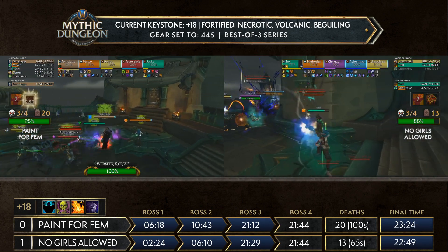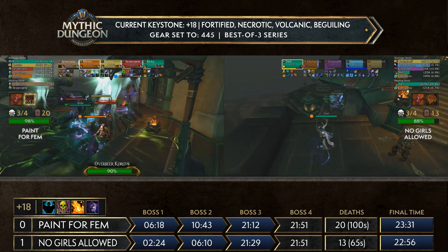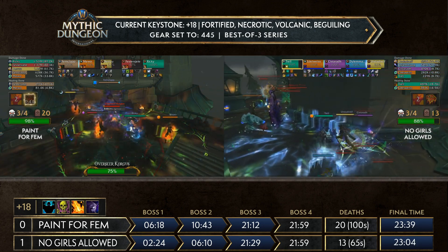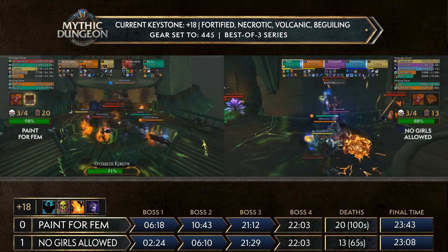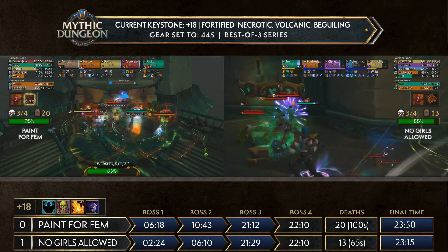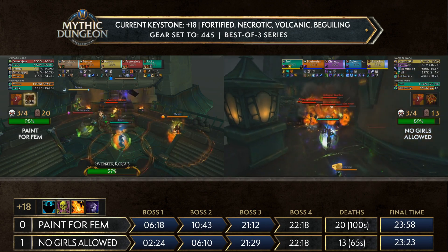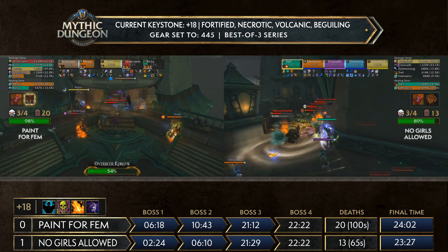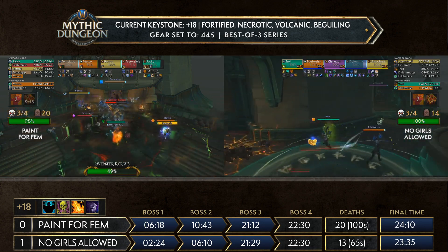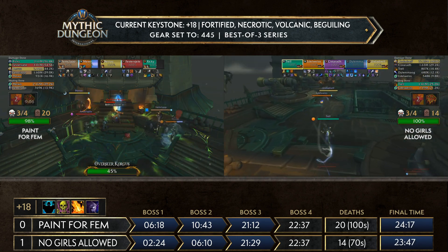There are five mobs plus a void emissary — not sure what they're going to kill, maybe they just back out and use Nathanos to port to the beginning and pull one more piece of trash. Bloodlust popped for Pain for Femme as they get started on Overseer Corgus. The boss is at 90% already — shouldn't give much trouble on the fortified version; it's really only tyrannical that gets out of hand. No Girls Allowed still has to deal with the balcony here, but they did get the trash percentage they needed. A huge single-target burst coming from Ricky and Shella with bloodlust and all cooldowns saved up. Unfortunately they got a double cast on the explosive burst, meaning the healer can do less DPS.